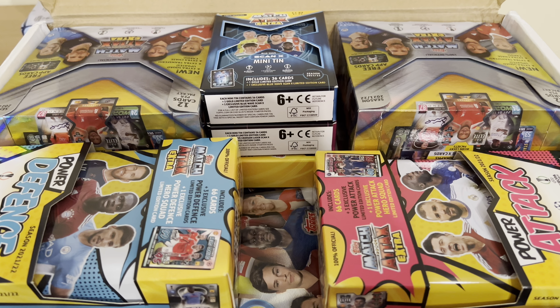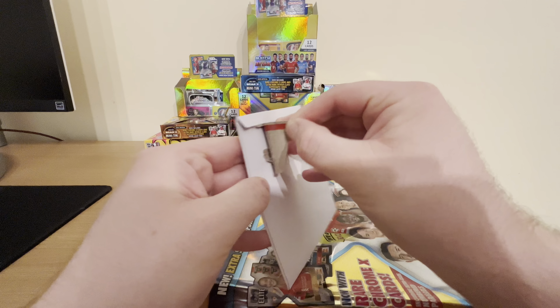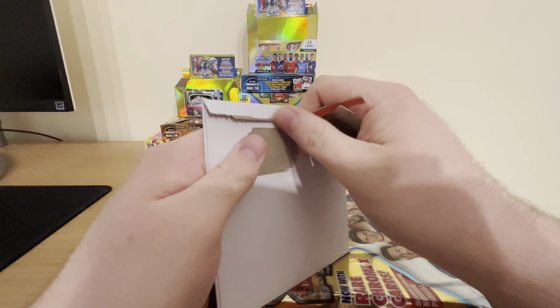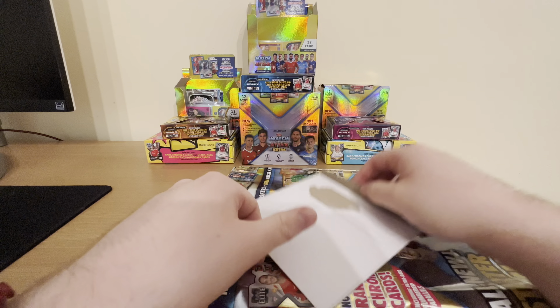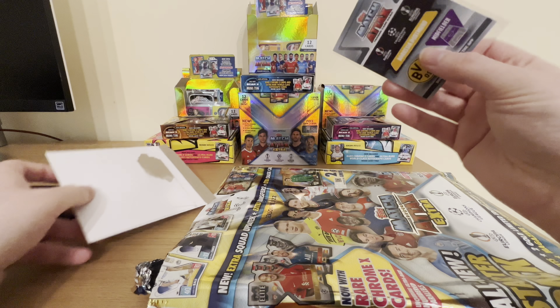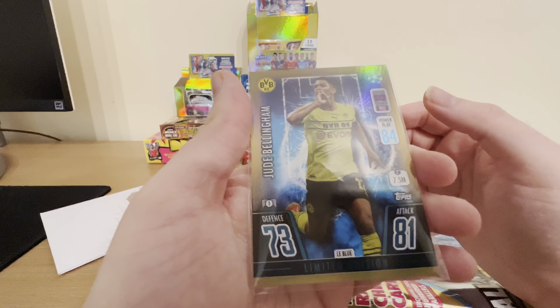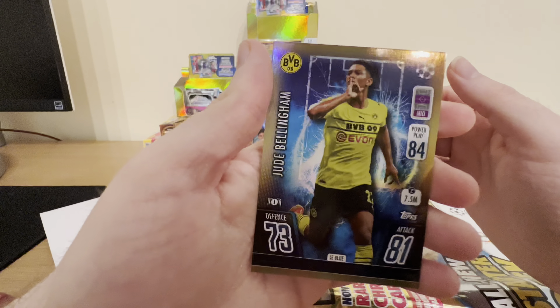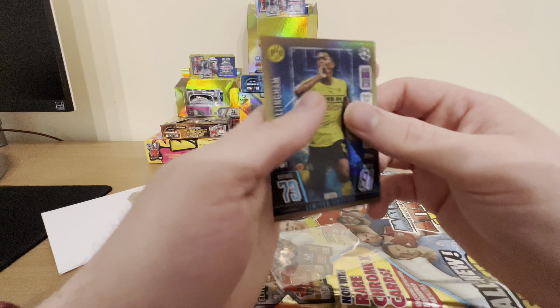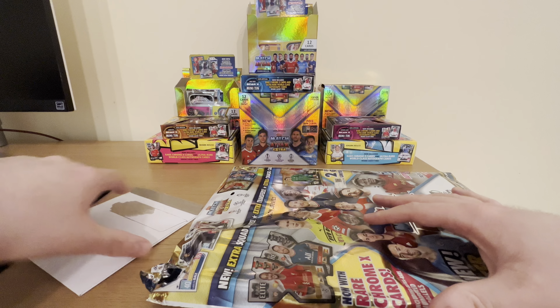We're going to stop here and I'll be back with the starter pack. Before we get into the starter pack, let's go through this Jude Bellingham Blue Looms Edition, as that came with the large bundle — partly why I think it got delayed. Let's hope it's in good condition. Here we are — Jude Bellingham Blue Looms Edition. I'll put that back into the card protector, then let's get into the starter pack.